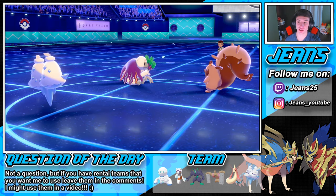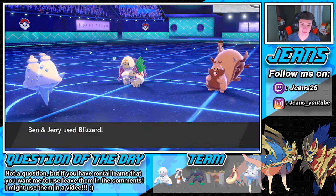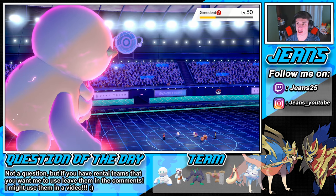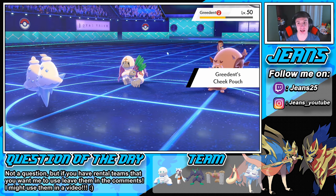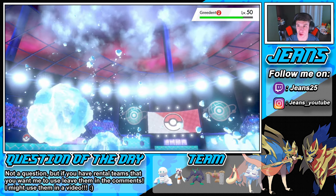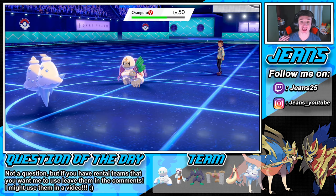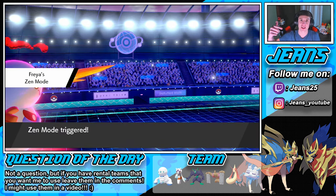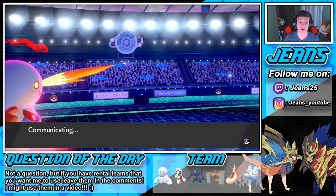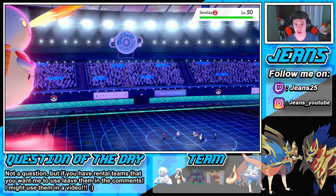Oranguru chills and does Instruct. Greedent gets off another Gyro Ball which we eat up. I thought he was going to go Belly Drum - that was my read. Darmanitan goes into Zen Mode. We still have that Aurora Veil popping. This could be a Gigantamax Snorlax coming in. A lot of people use Greedent with Oranguru for an attack move with Instruct to double-kill Pokemon, but we handled it. We're in Zen Mode and looking good.